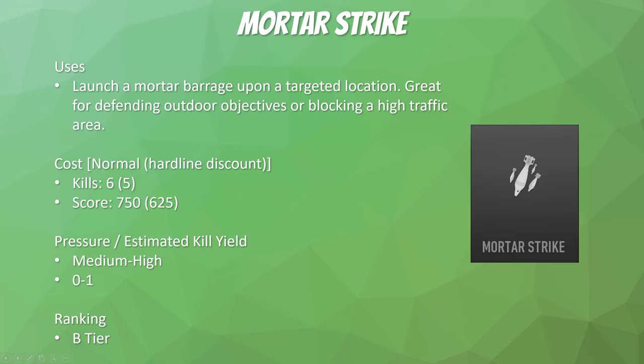The mortar strike is a great objective tool and one of the better 6-killstreaks. It's great for defending outdoor objectives or blocking off high-traffic areas — you target where you want it to land and it will repeatedly strike that area for quite some time. The pressure is medium-high, closer to the high end because of how long it lasts and how it completely blocks off that area. You don't really use this for kills but rather to apply pressure. Expect none or one kill, but blocking off an objective you own — especially in domination if the B flag is outside — is really, really overpowered. B-tier.